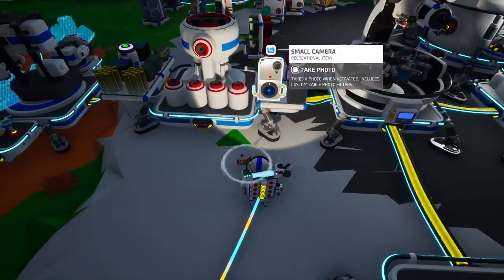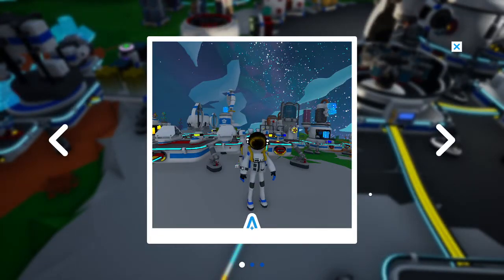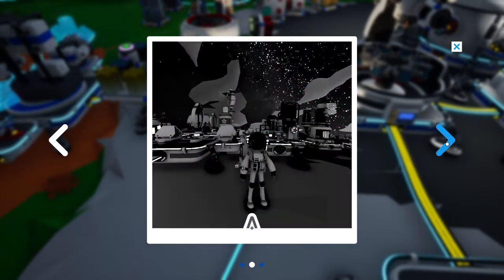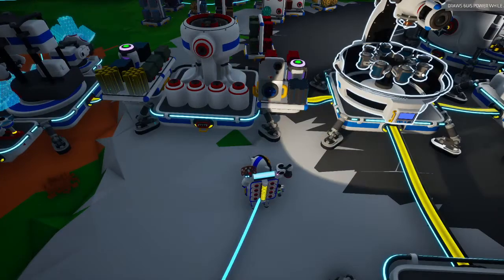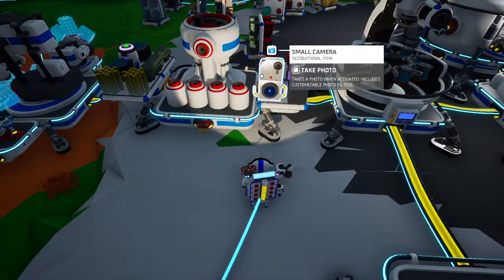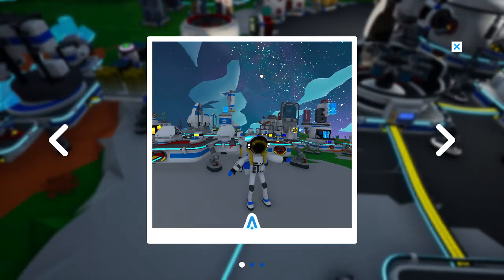Do we want to take a picture of me? Take a photo - yeah there it is, there's a picture of me. Oh, there's filters too. No, I don't like that filter at all. I wonder if we can unlock different filters. Let's try something. The arm's moving at least - okay, that'll be hard to time.